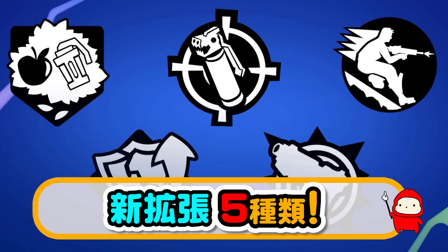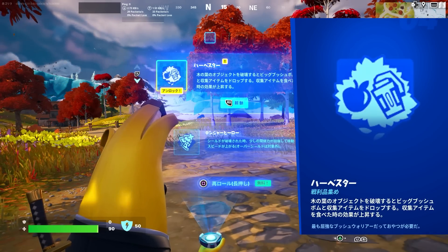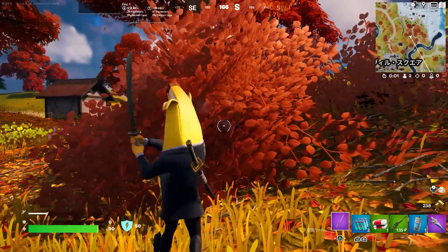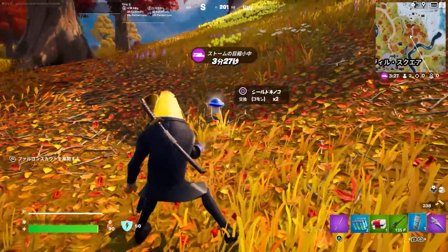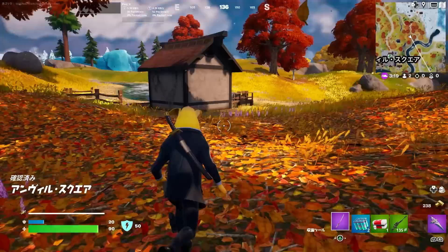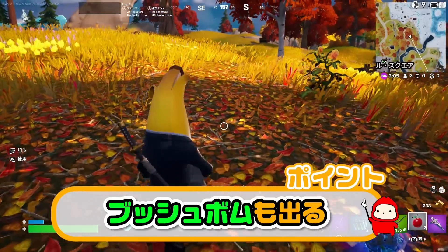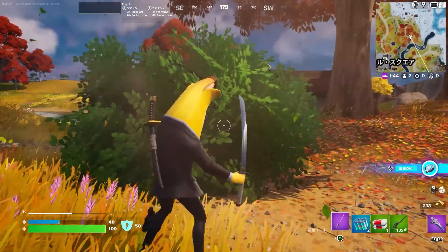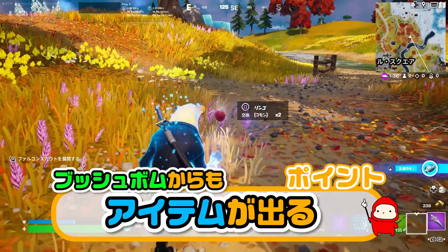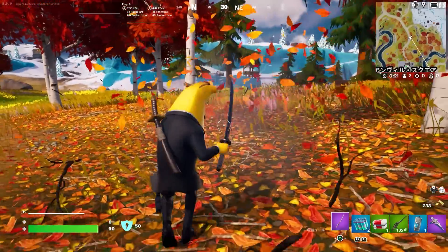新しいアイテム5種類を取り上げます。まずはHarvester。物種を壊すとアイテムが出てくる拡張で、食べる系アイテムの回復量がアップする。シールドキノコを食べた場合、回復量が5から10になる。そしてブッシュを壊すとブッシュボムが出る時もあって、そのブッシュボムを壊してもまたアイテムが出る。ちなみになぜか落ち葉ブッシュからはアイテムが出ない。